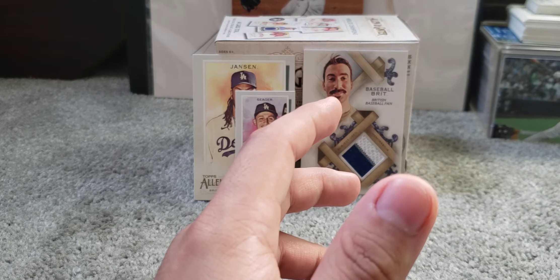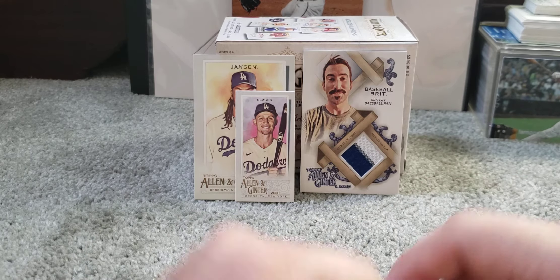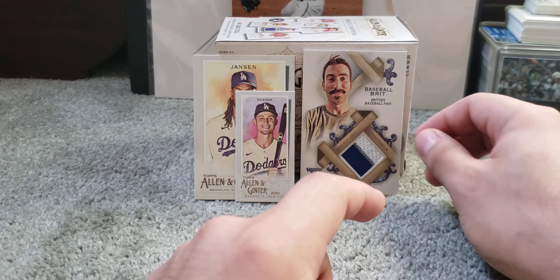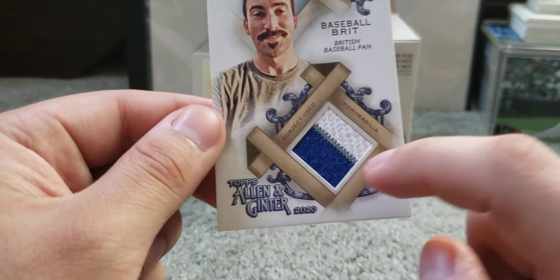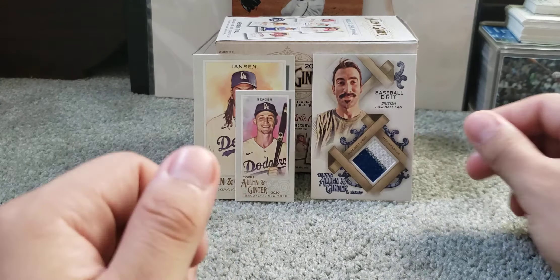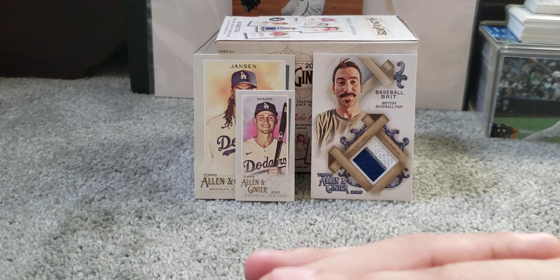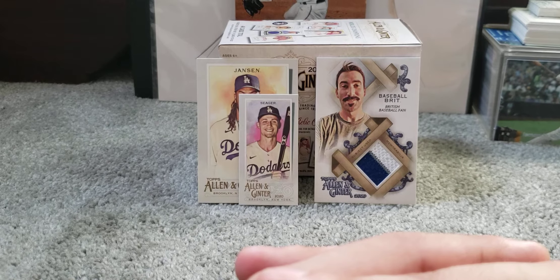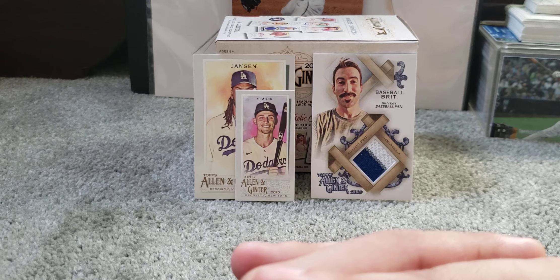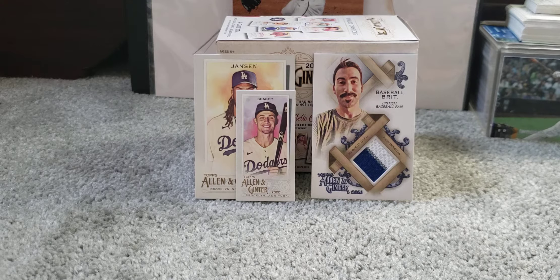And that's gonna do it for this blaster box and for Allen & Ginter for now. We got a nice stack of minis, some with the Allen & Ginter back like the Corey Seager, a Kelly Jansen for the PC, and the big hit of this box — the Baseball Brit relic. We didn't get any rookies at all in this blaster box, but I'm always happy when I get a PC hit and a relic. In Allen & Ginter it seems you actually have a better chance of getting relics and autos. Let me know in the comments what you guys think.